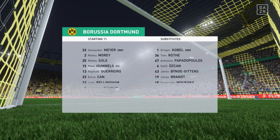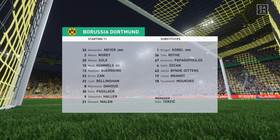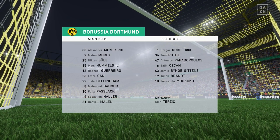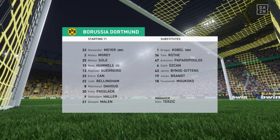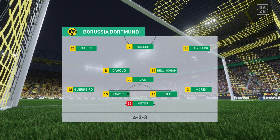And here's the 11 for Borussia Dortmund. Niklas Zule starts with Mats Hummels in central defence. Mahmoud Dahoud starts with Emre Can in central midfield. And the striker of choice is the powerful and lethal Sebastian Allaire.